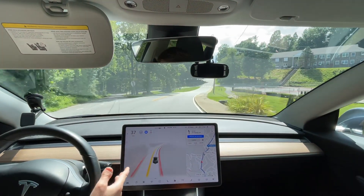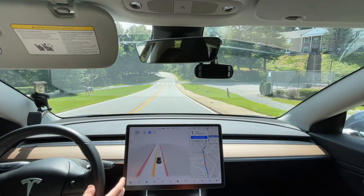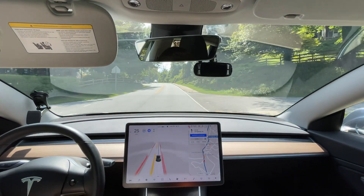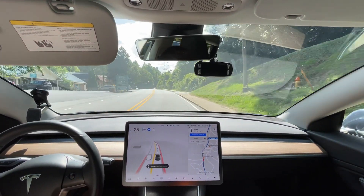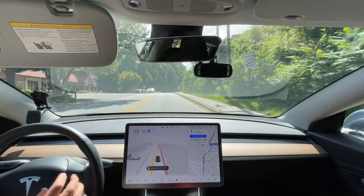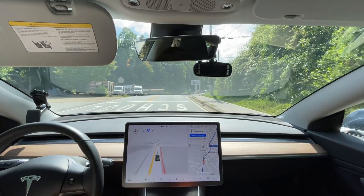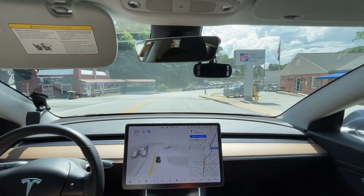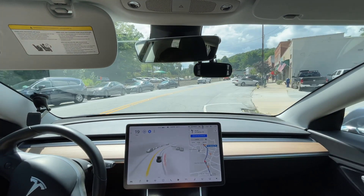It also shouldn't be going this fast right here. It's not slowing down quickly — there's a police car right here, this is a school zone. That's something it needs to fix: how quickly it gets down to the speed limit. It should be slowing down before it gets to that speed limit sign. And this is also not a stoplight, so I'm going to push it through there so it doesn't stop.